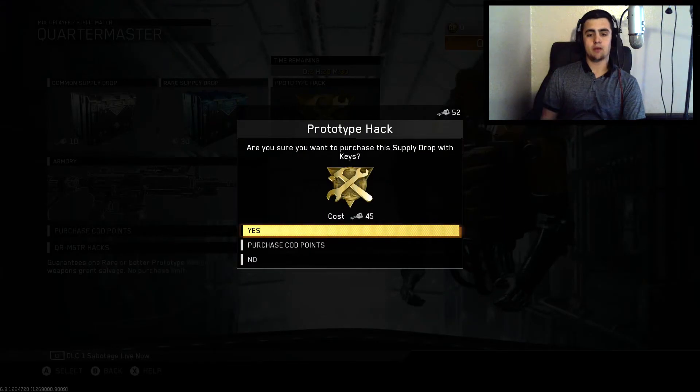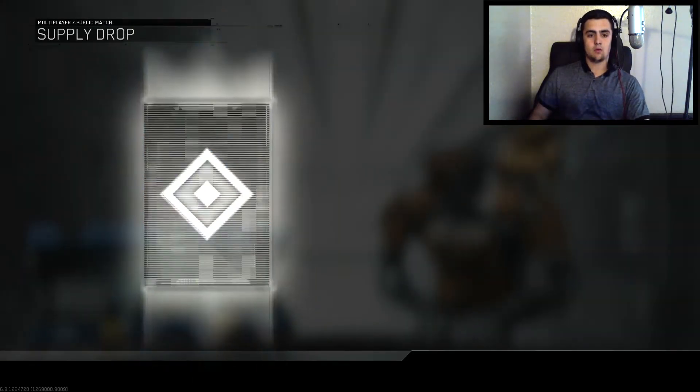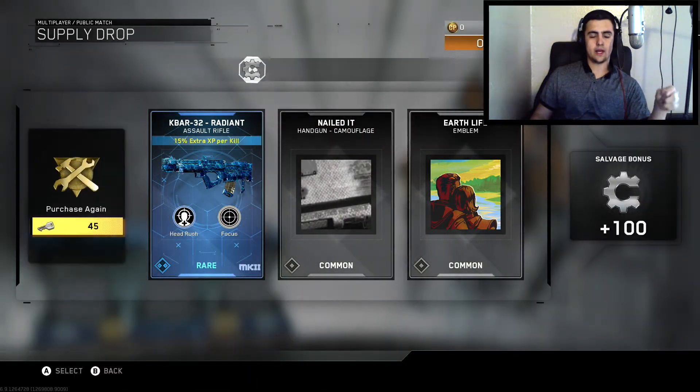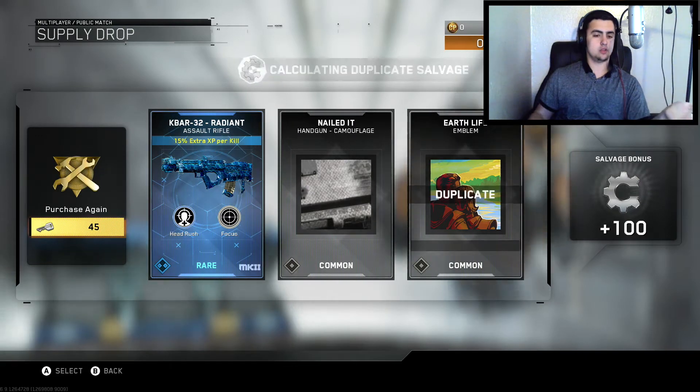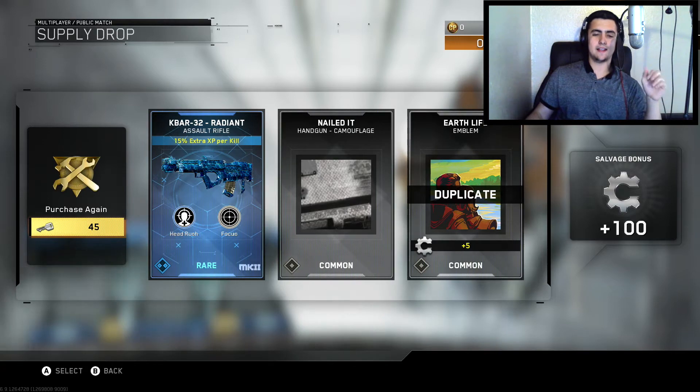Let's go ahead and open it. 45 keys is more than the rare supply drop, so let's see what it gives me. Oh — KBR rare, more two variant radiant! Alright, hey, that was pretty good. I definitely rate that. And a 100 salvage bonus!